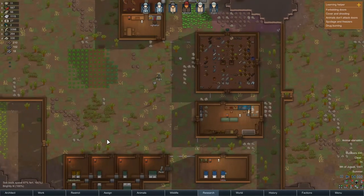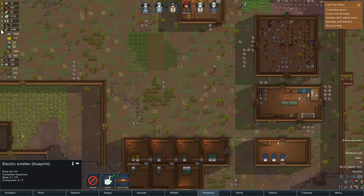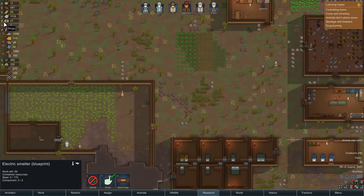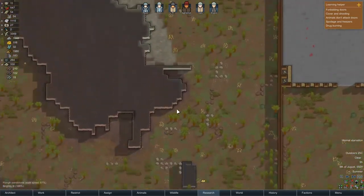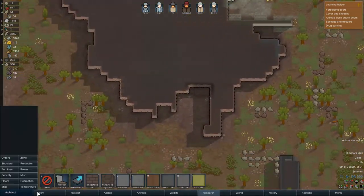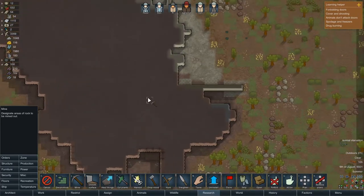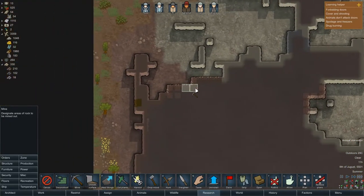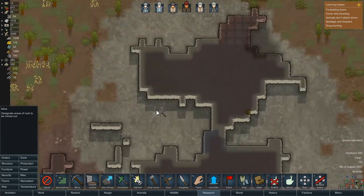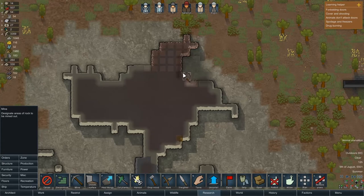That should have handled most of the mood debuffs. Steel and components — do we not have steel? We've got 39 steel, and components are somewhere else. There we go, 54 components — we're okay for components. We could do with some more mining jobs out on the rim getting some of this steel. More steel — semi-mined, components — there's more components. We've actually got a lot of mining jobs.